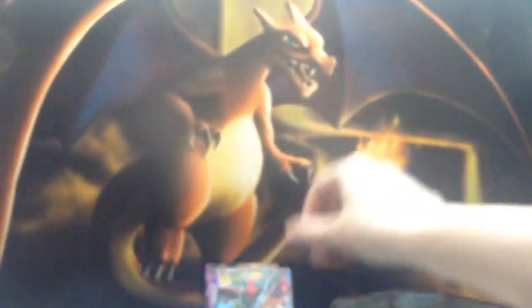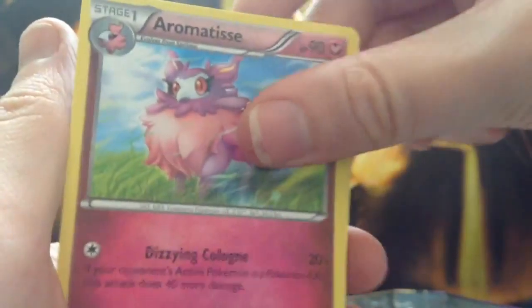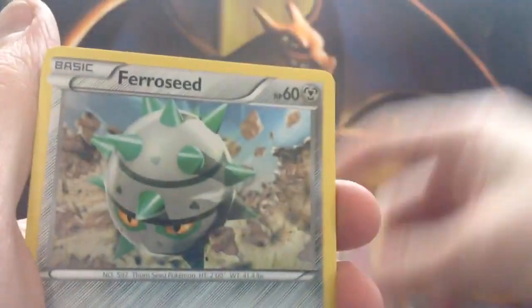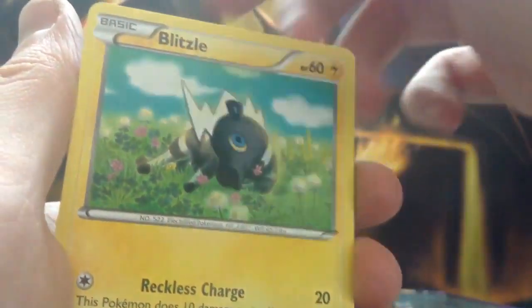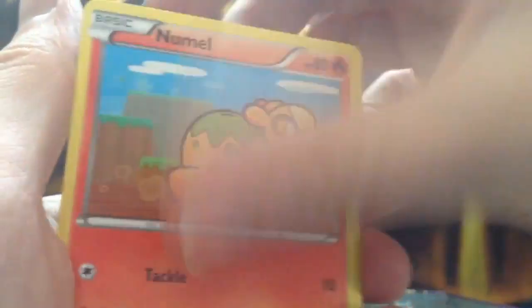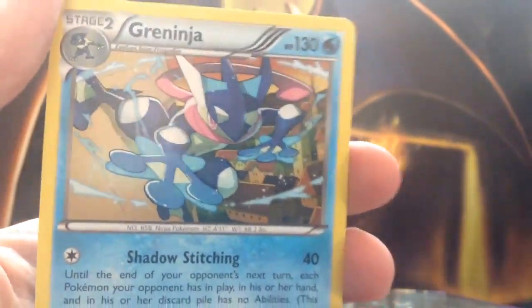With one pack to go, going from Mega Scizor EX to the Mega Scizor pack. We have a Gyarados Spirit Link, an Aromatisse, Puzzle of Time, a Ferroseed, an Electabuzz, a Staryu, a Blitzle, a Numel. Our reverse card is Meowstic. And our final card is a regular rare Greninja — still a cool looking card, but not the ultra rares we're after.